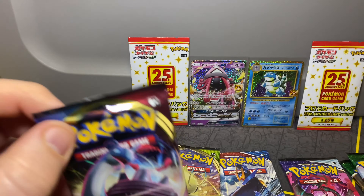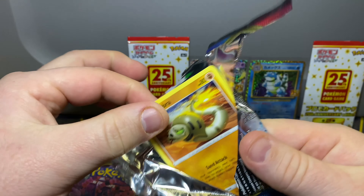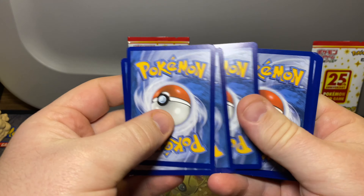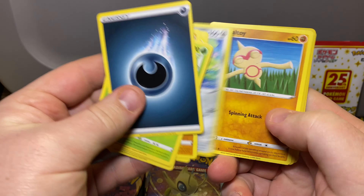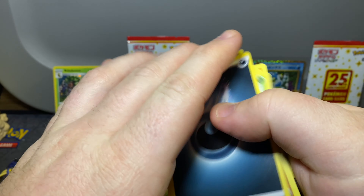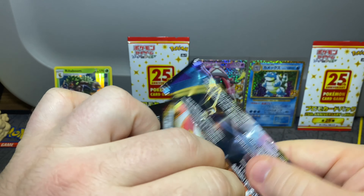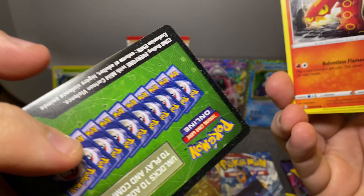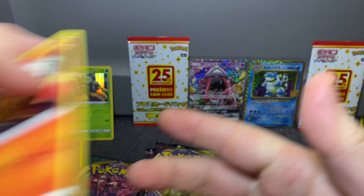We're gonna start off with the Sword and Shield base here, just a little something for you guys. I gotta start packing today because I leave tomorrow for Dallas, Texas to go to Leon Hart's 90s pop-up shop. We got a holo — just gonna put that over there, it's our first hit right there. Another Lapras pack art, pretty pumped. Gonna go open some vintage packs — follow Leon Hart, you'll probably see me on his channel on the live stream.